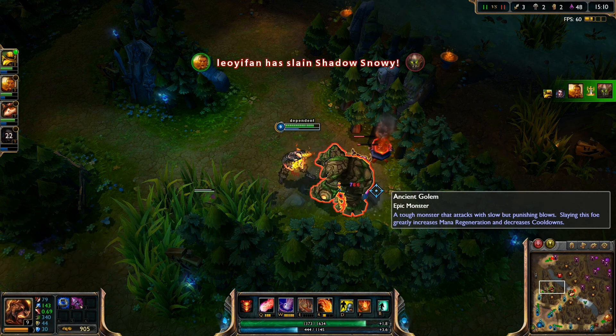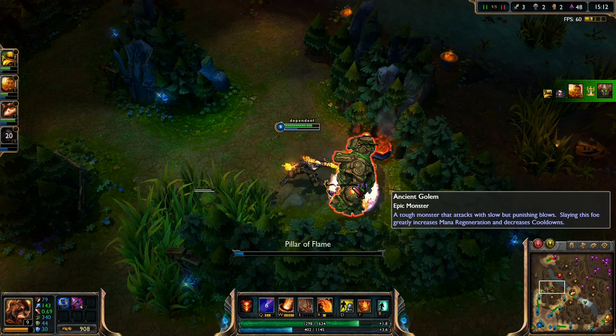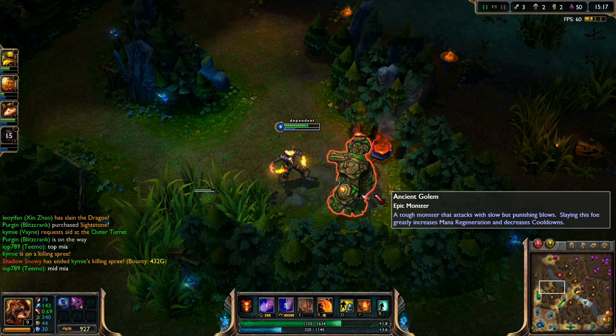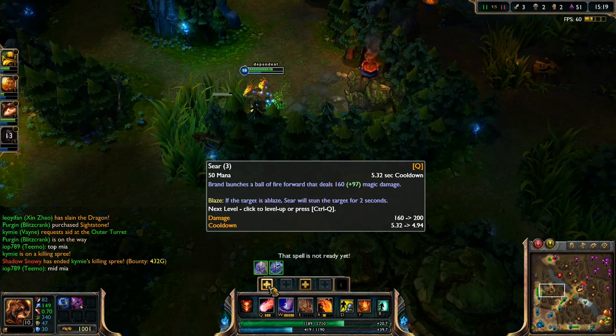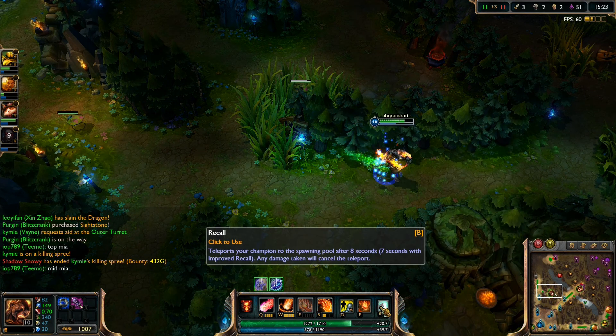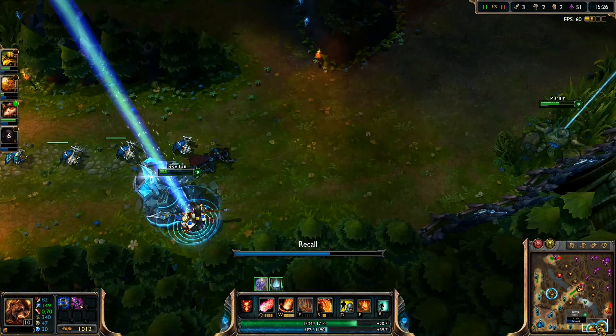As you can see Brand is very mana dependent - all these spells cost a lot of mana, so it's very important to have the blue buff. Sometimes the jungler won't give it to you like in this game and I had to take it. Let's go buy some ability power.